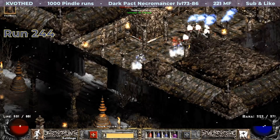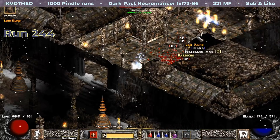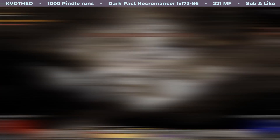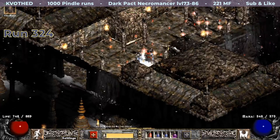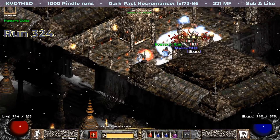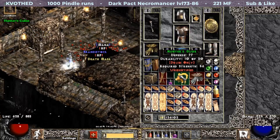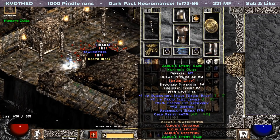My only mid rune drops on run 244 and it is a Lem rune. Another piece of Aldor's set comes later on. This time it is a Druid Pelt and sadly it rolled again with only plus one to summoning skills.